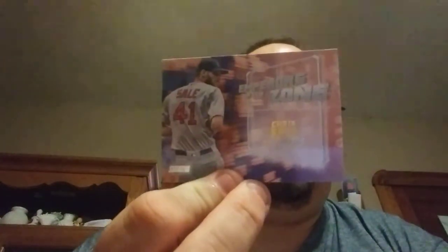We've got a black parallel of Will Myers. We've got Emperors of the Zone — Chris Sale. We've got a nice Ken Griffey Jr. And we've got a Michael Conforto. And we've got Mr. Molina. And that concludes Topps Stadium Club.